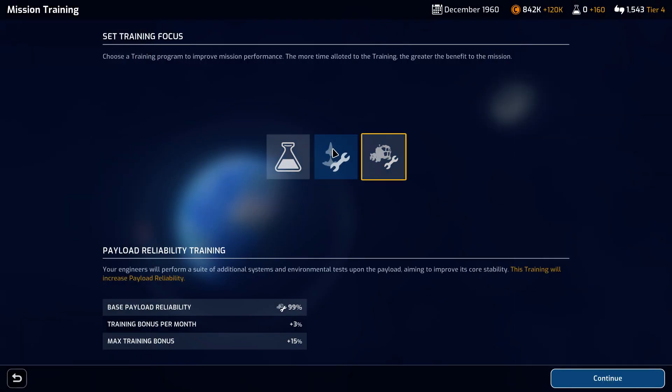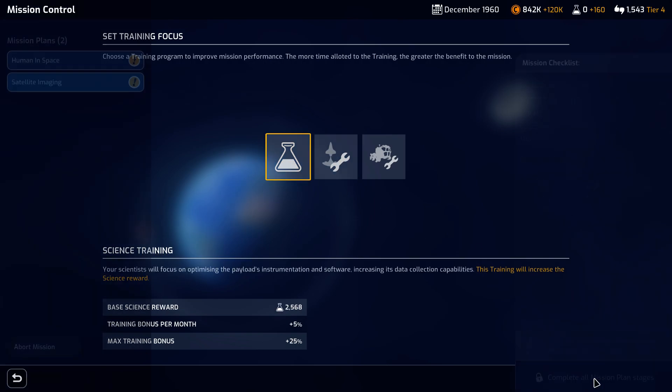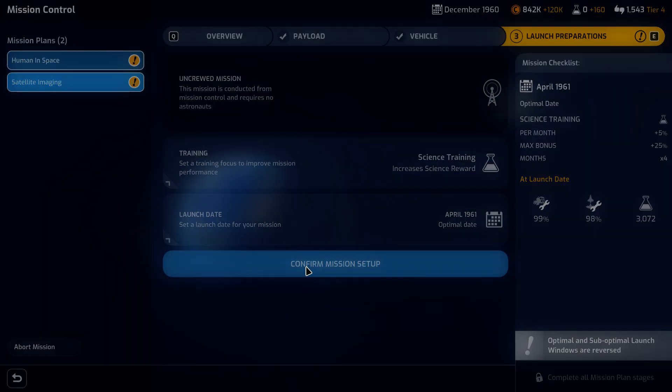We have a 99% payload reliability and a 98% launch reliability, which means we can go ahead and select science as our reward. We get a bonus of 5 per month. We'll select this optimal launch date — we're only 5 away from the max so it should be good.